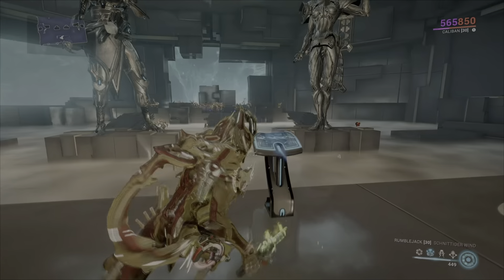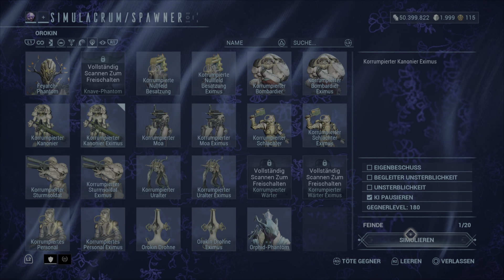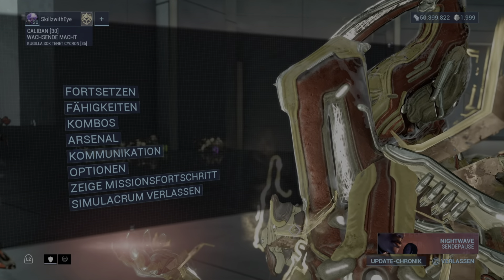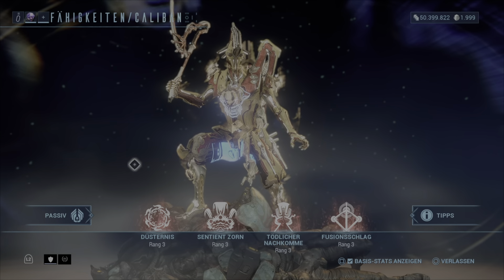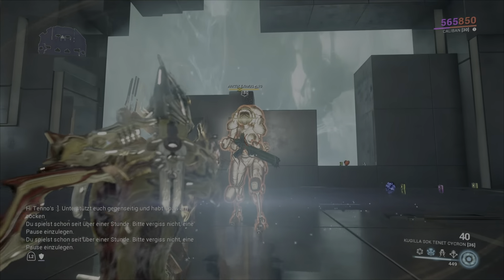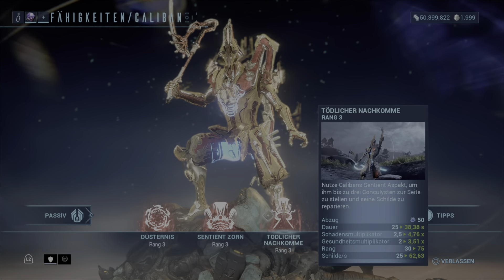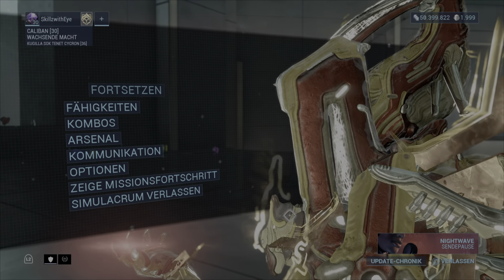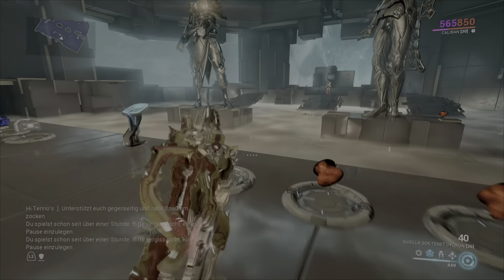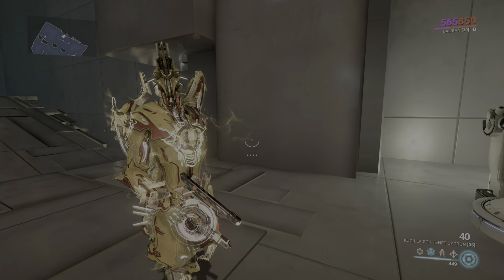Jetzt zu guter Letzt zeige ich euch nochmal kurz die Werte, die sich durch unsere wachsende Macht Aura nochmal erhöhen. Dazu müssen wir einen Gegner mit einer Statuswaffe treffen. Jetzt sieht man: wachsende Macht ist aktiv, die 25% kommen oben drauf – langsam jetzt auf 87% die Schadensanfälligkeit. Leider stoppt das Spiel hier nicht automatisch, sonst hätte ich nochmal die genauen Werte zeigen können. Aber auf jeden Fall kommen da nochmal die 25% drauf. Man hat hier mehr als genug gesehen, dass Kaliban definitiv ein richtig mächtiger und guter Frame ist – aktuell schon einer meiner Lieblingsframes.